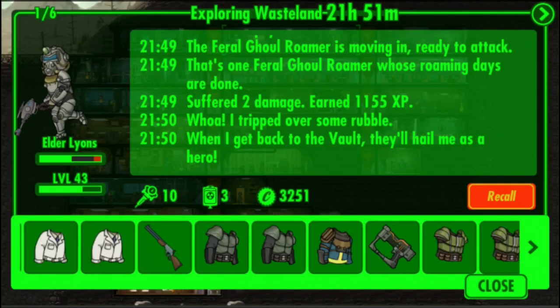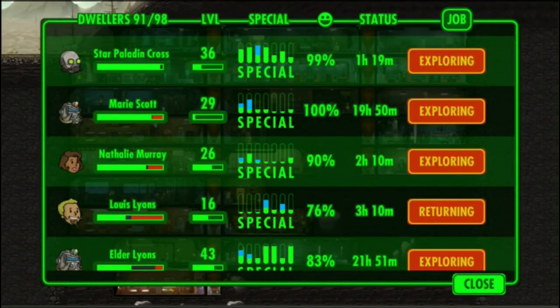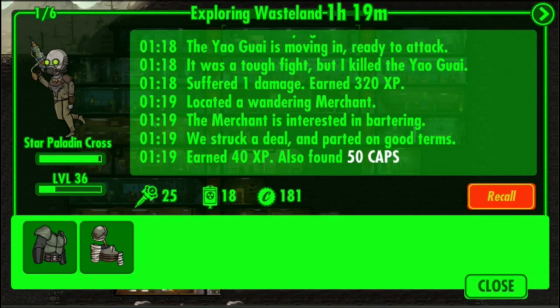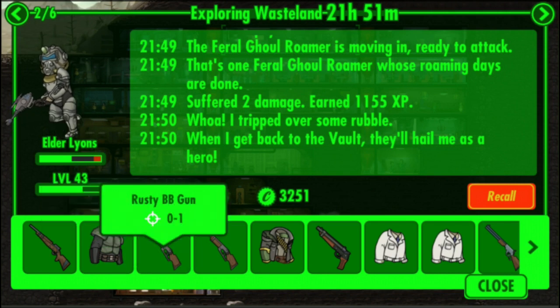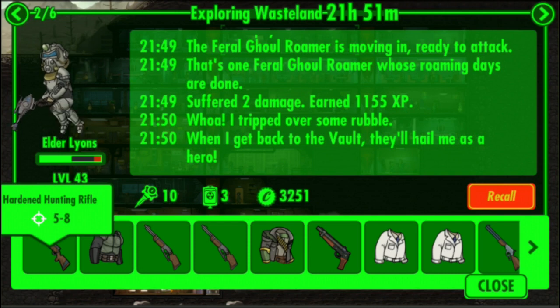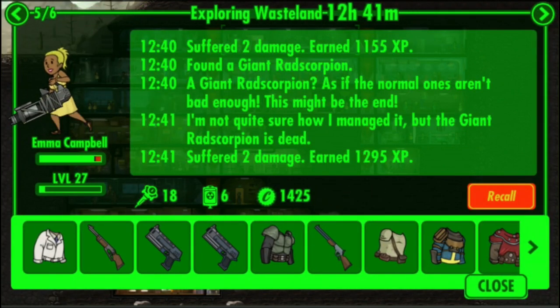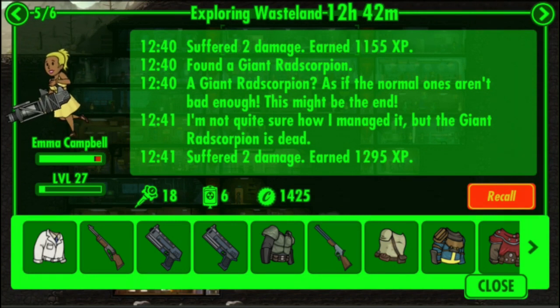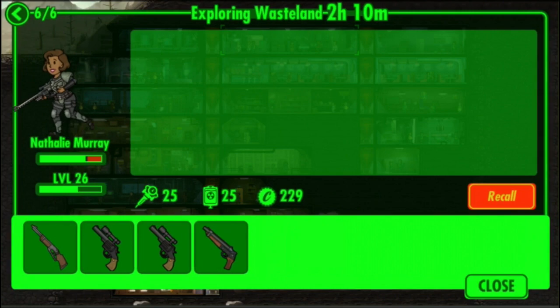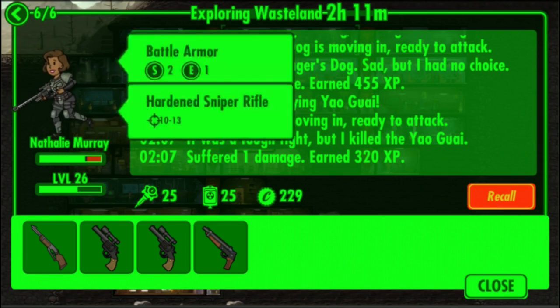Just a little update on my guys. Elder Lyons is 2,100 out. Star Pallet and Crosshatch Santa has 25 stimpaks and 18 RadAways — she's probably going to be going for a couple days. Elder Lyons is slowly running out of steam at only 21 hours in, with 10 stimpaks left, but his RadAways is going to really bite him. Lewis Lyons has some pretty good loot — I'll get him back tonight and send someone out before I go. Emma Campbell is going to be going for a while as well, and I sent out Natalie Murray with 25 stimpaks and a sniper, so should be interesting.